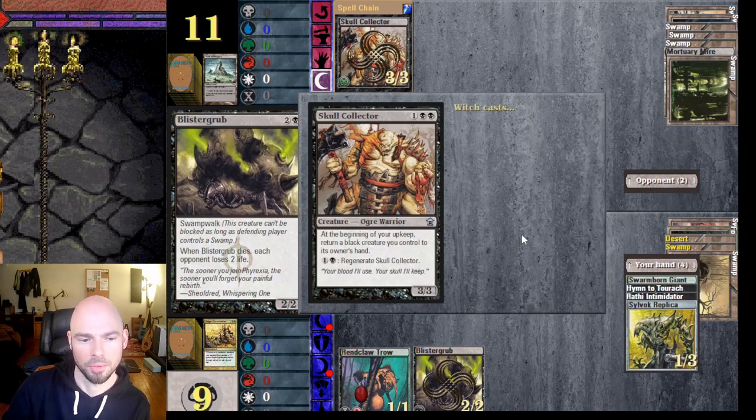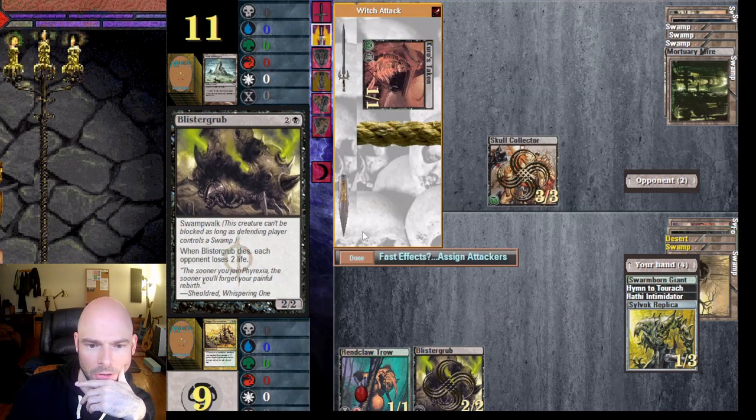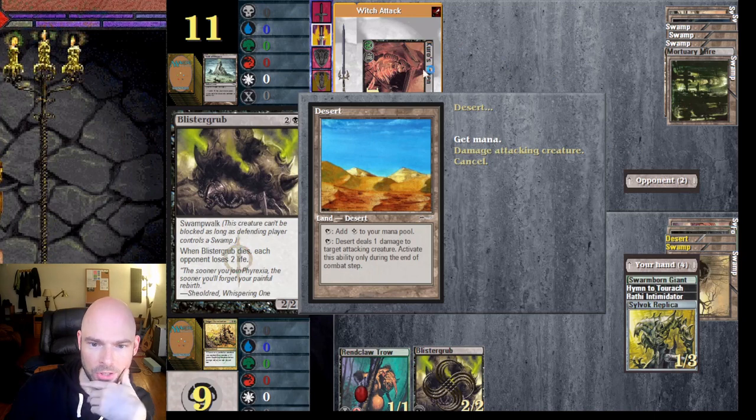I need to read the cards — I didn't realize this causes him to bounce a creature to his hand every turn. So I'm going to destroy this with Desert.